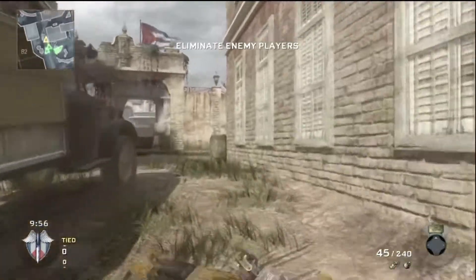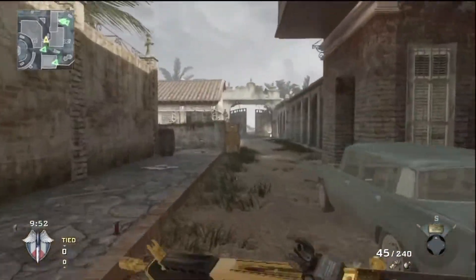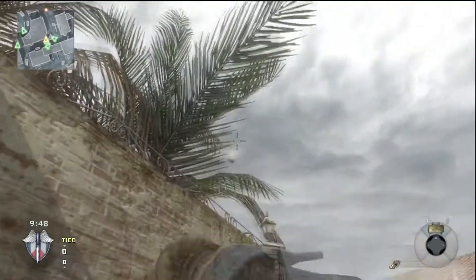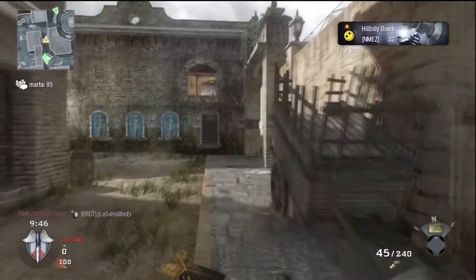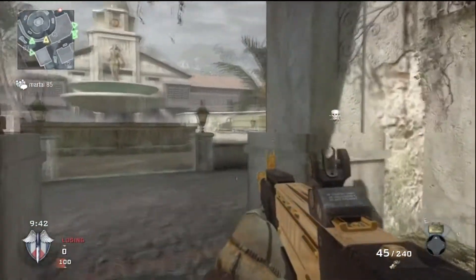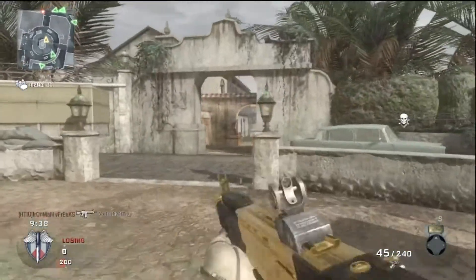Hello guys, it's Laff Returns, welcome back to a new video. It is my Black Ops video — it's a Team Deathmatch on the map Villa. I'm using an Enfield with extended mags. I believe I've got Care Package, Blackbird, and Dogs — don't hold me to that — but I believe that's what I'm using, and I'll go 30 for five.